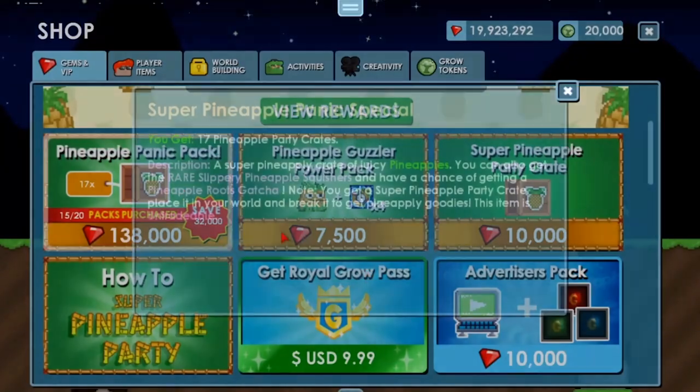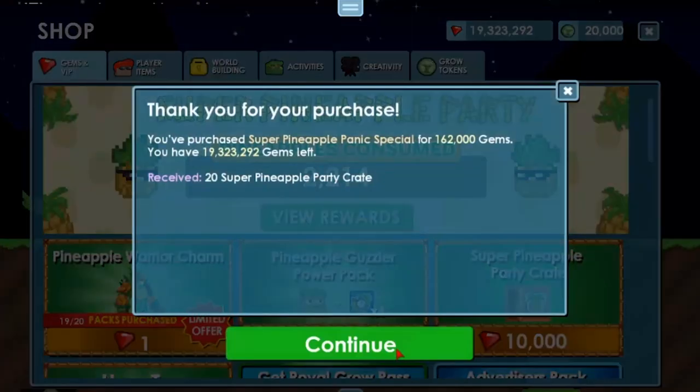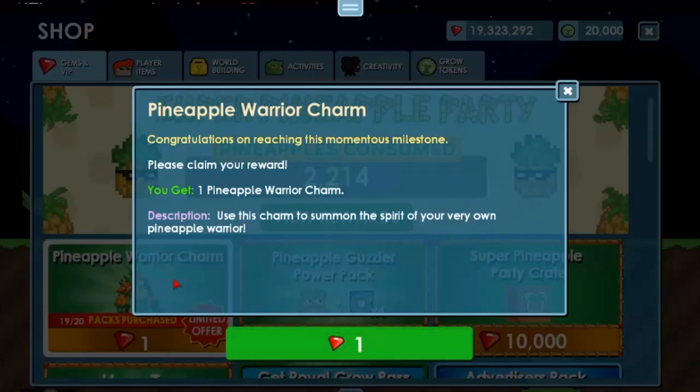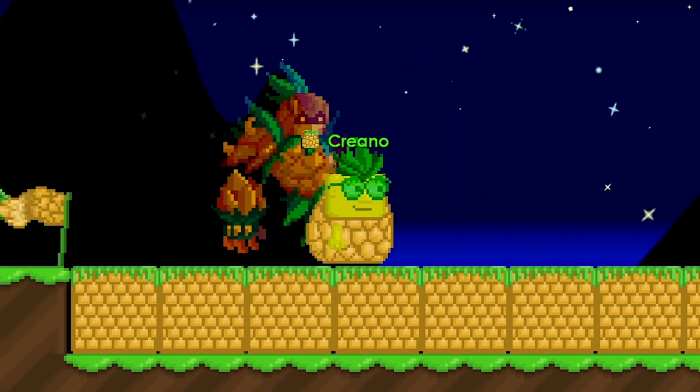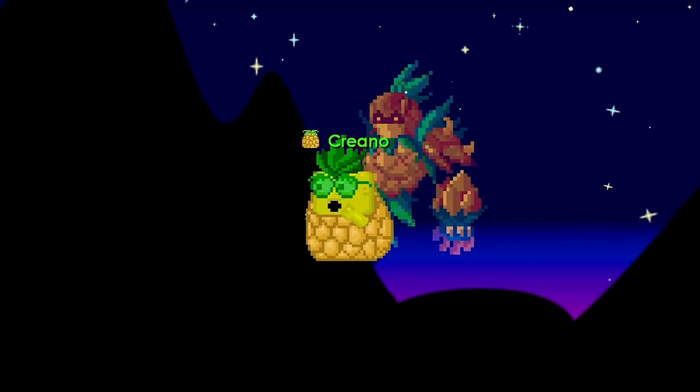At the same time, you get more packs for your value, so it makes it worth buying. Once you buy 20 out of 20 packs, you can check here that you'll be able to get the new Pineapple Warrior Charm for just one gem. Yes, for one gem — no scam, easy profit.